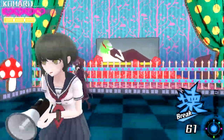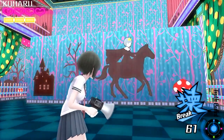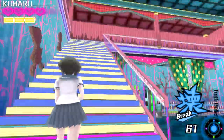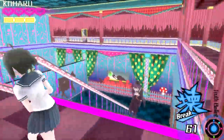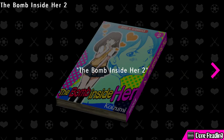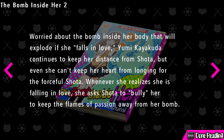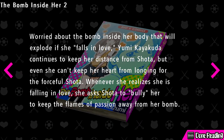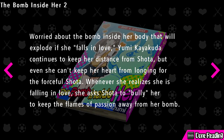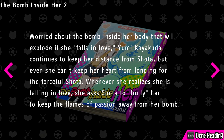Oh goddamn it, Monica - she's dead already, thank god we don't have to do it. Who's that? No idea. What's Jadaro drawing with all this shit? There's a book over here. 'The Bomb Inside Her Number Two' - yes! I'm curious, I can't wait for the sequel. Worried about the bomb inside her body that will explode if she falls in love, Yumi Kayakuda continues to keep her distance from Shoda, but even she can't keep her heart from longing for the forceful Shoda.